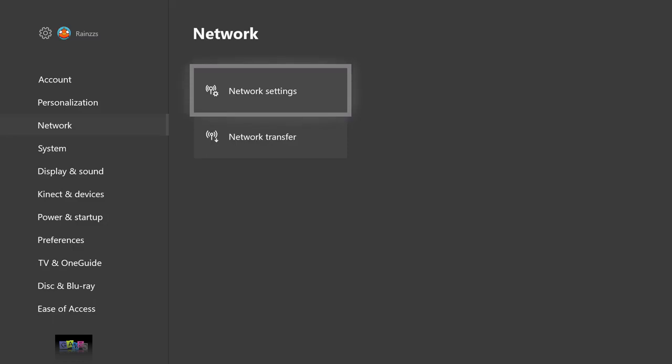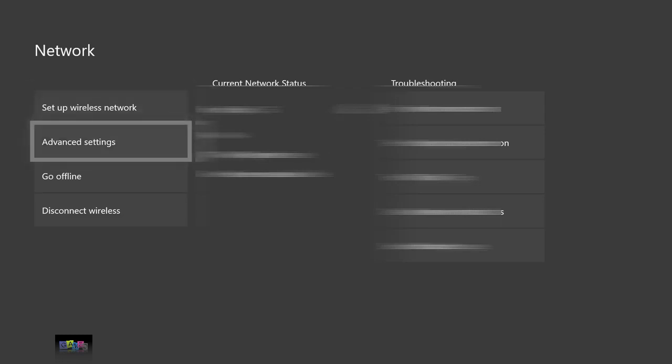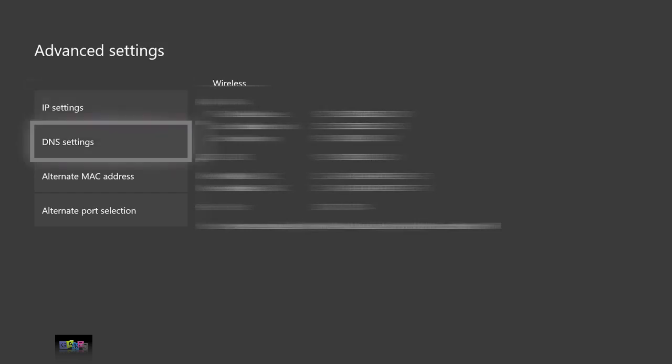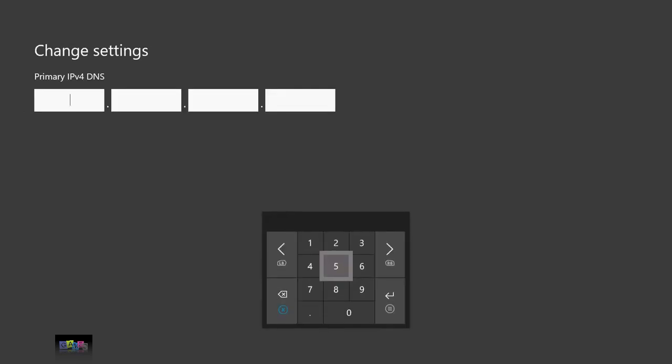Alright guys, so the first thing you want to do is go to your network settings on whatever platform you're playing on. If you're on PS4, go to network settings. The screen should be blurred, then go to your advanced settings and go to DNS settings. Once you're at DNS settings, you want to go to manual.